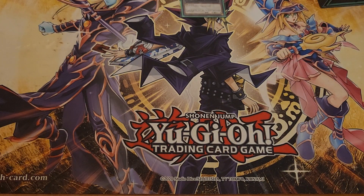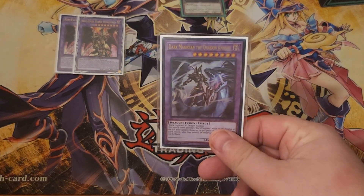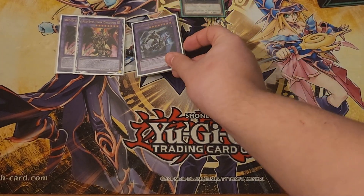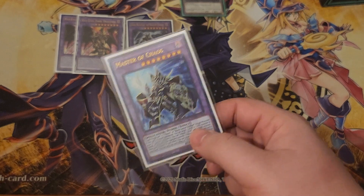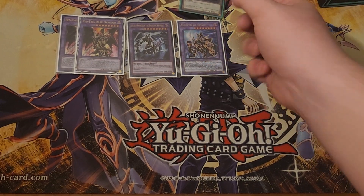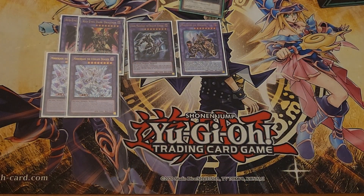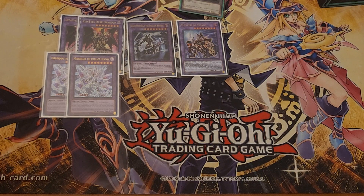Moving on into the extra deck: 2 Dragoon — still like playing 2 Dragoon. 1 Dragonite because it's a Nadir target slash Punishment target, and you make it sometimes. 1 Master of Chaos — you could cut this card for anything, it's really only here for the OTK you can do some of the time. Then we are playing 2 Mirror Jade because Mirror Jade is really good. Sometimes your Dragoon is not the optimal play — make Mirror Jade instead, because Mirror Jade sending Albion and getting you Branded Fusion can set you up for a Dragoon play anyway. Sometimes Mirror Jade is better than Dragoon in this deck.